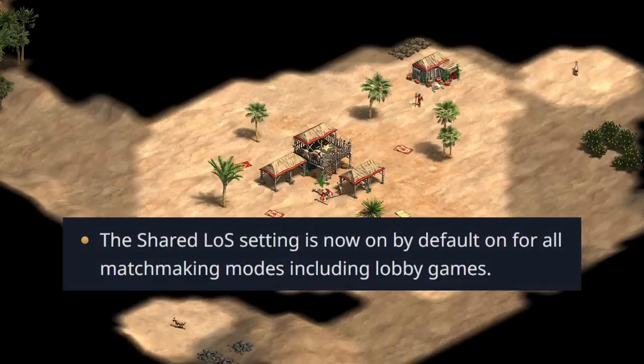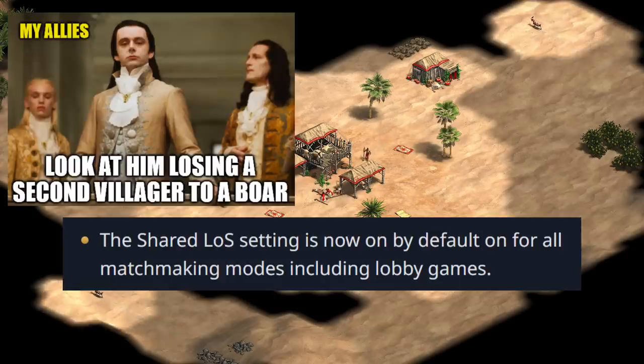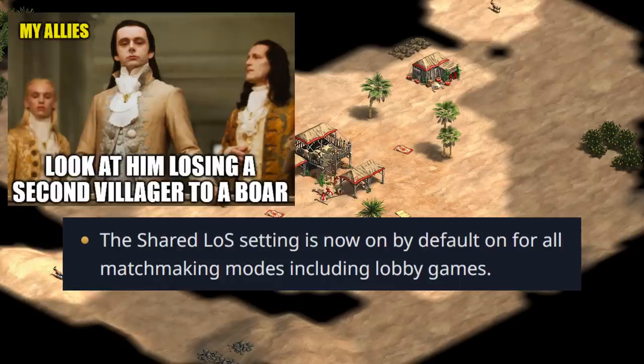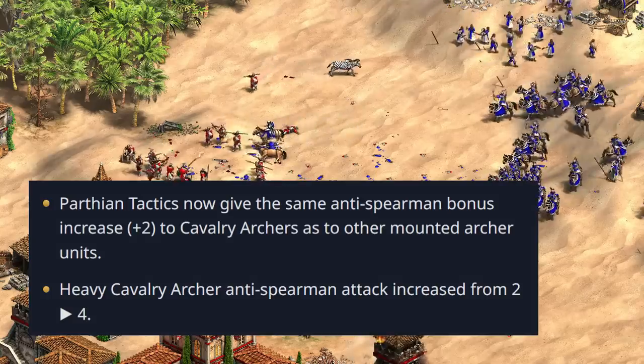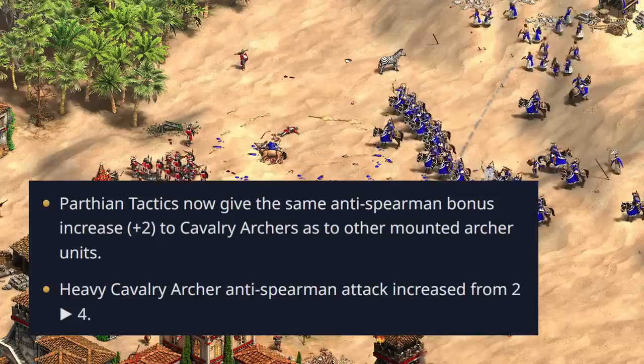To start with the general changes, probably the most noticeable is that you're now going to have shared line of sight with your whole team — basically everyone gets the Portuguese team bonus. This is going to lead to some changes for Portuguese as well, but we'll get there in a minute.